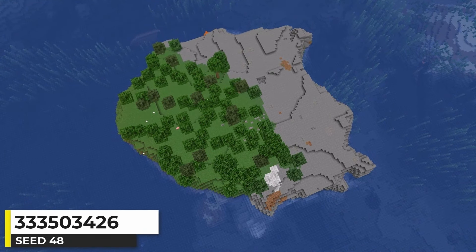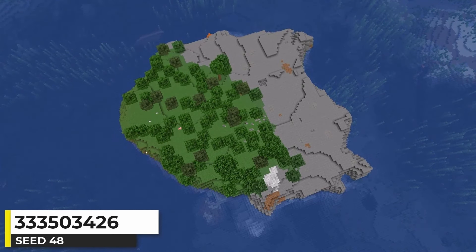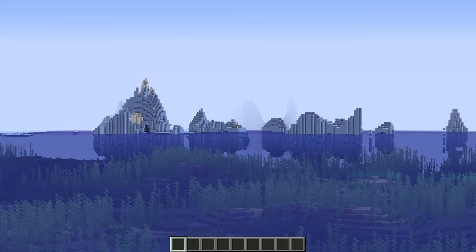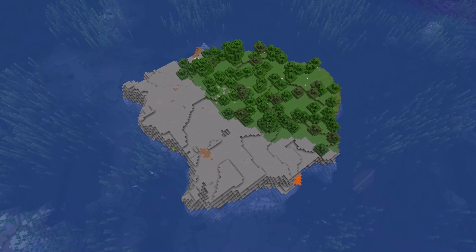This seed generates an island split between a forest and stony shores biome. It's a pretty decently sized island with a lot of space for a nice building. Off in the distance, in my 32 render distance, there are some icebergs. Overall, a decent island seed.